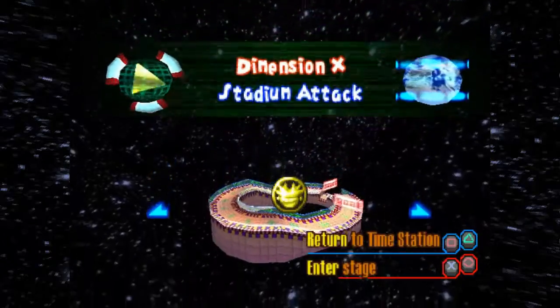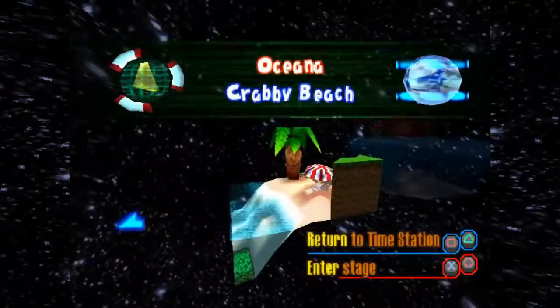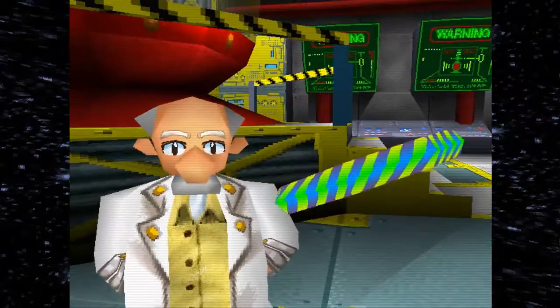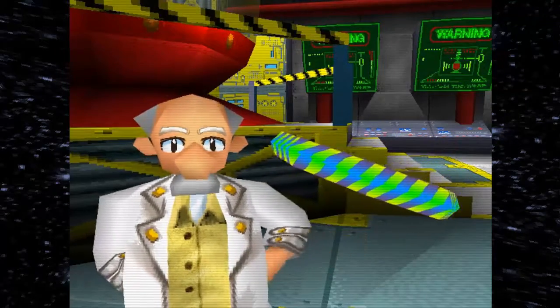When we last left off, we had just done the stadium attack, which is a time trial of sorts, and now we are in Krabby Beach. Look what I've got — a new gadget. This is the Super Hoop. It protects you and makes you run faster.